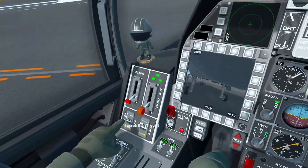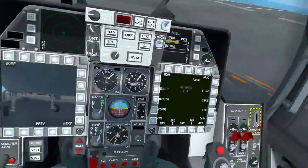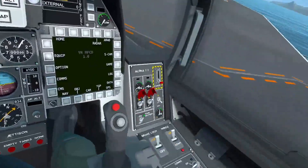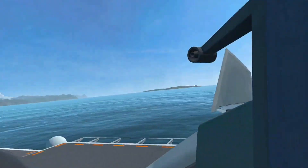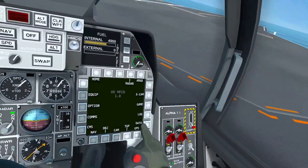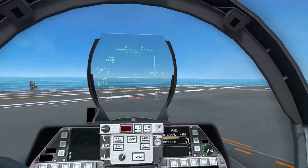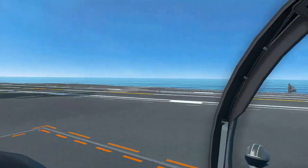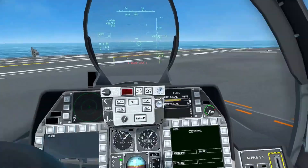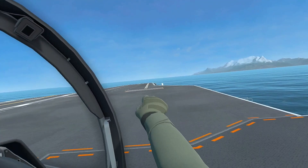So you want to have your launch bar down. That should hopefully show up. You want to have your wings down — they'll usually be there. You want to go to comms, or actually to your radio. ADC, Alpha 1-1, request takeoff. Alpha 1-1, you're cleared to taxi to Cat 1.